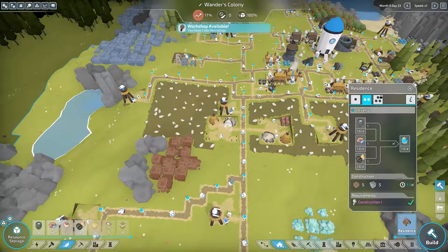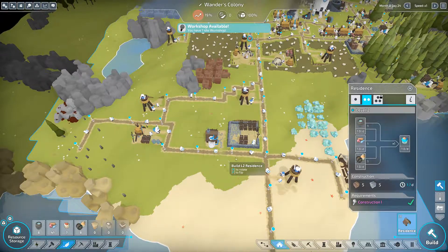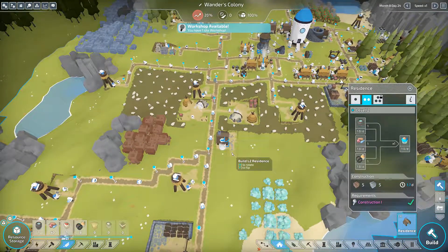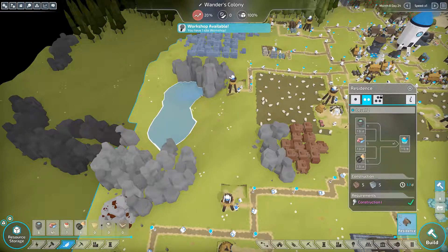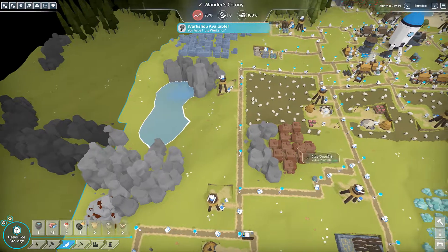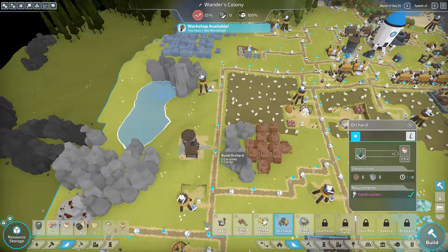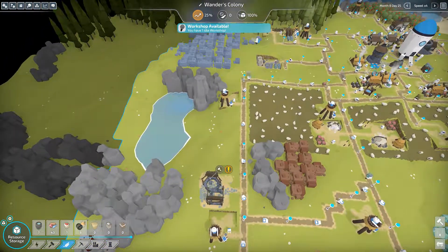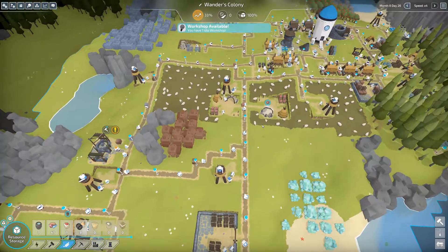I'm just going to make some L2 level two residents maybe down here, just to give us some energy production for the miner that will eventually be here at the quartz mine, so it doesn't have to travel all the way from the north. This place would be good for an orchard — we can do the orchard back here. Let's make an orchard and hopefully I can fit all the apple trees here.